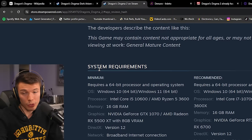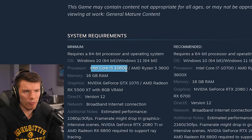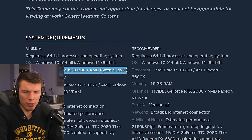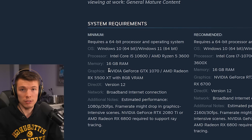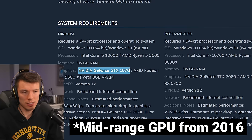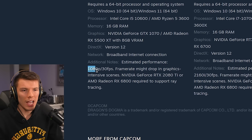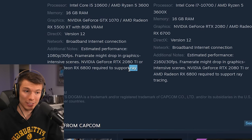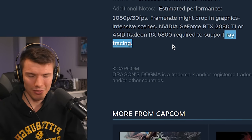Let's go down to the system requirements. They're asking for a pretty old processor — an i5 from around 2018, which were mid-range processors at the time — and 16 gigabytes of RAM. For graphics cards, the minimum requirement is a GTX 1070 or an AMD Radeon 5500 XT to achieve 1080p 30 FPS with no ray tracing, even though this game does support ray tracing, which is probably one reason it runs very poorly.